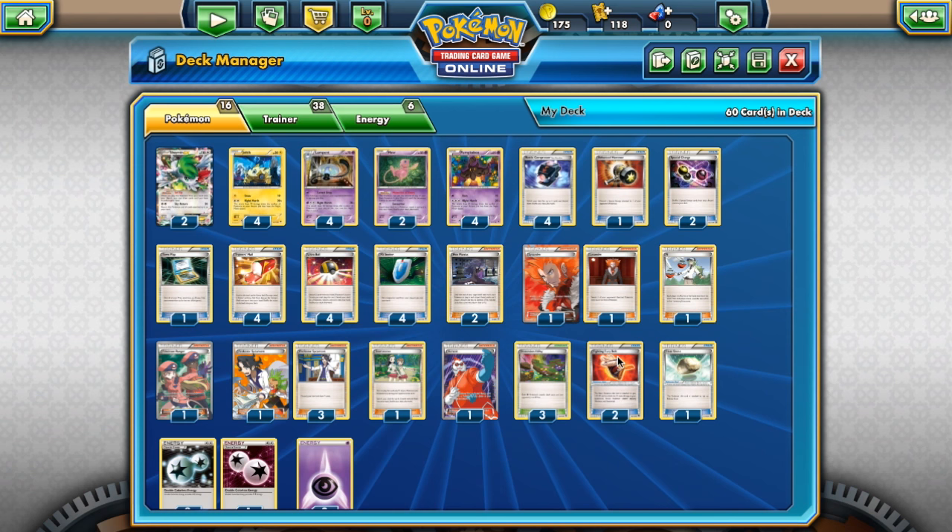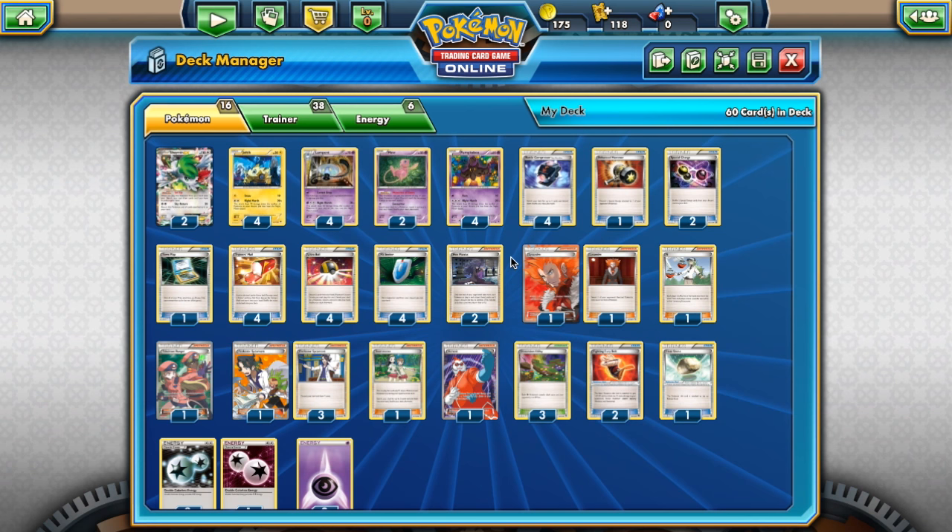Entei with Fighting Fury Belt — throw two Fighting Fury Belts on that thing and it's a massive attacker now. Garbodor is going to be very big because there's no form of trainer-based tool removal once Xerosic and Startling Megaphone have rotated. We have nothing for that now.